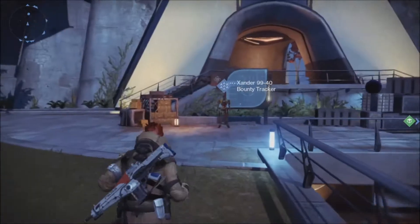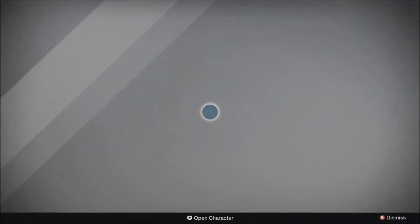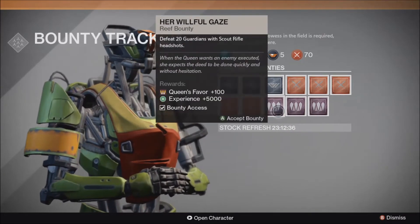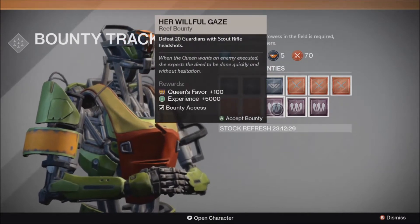Hello everyone, my name is Veritas, and this is about the Queen's Emissary here from September 23rd until October 6th in the Tower. What you're going to want to do is head over to our bounty robot here, Bounty Tracker, and you're going to get a few — I've already done three of the six — of these Reef Bounties.